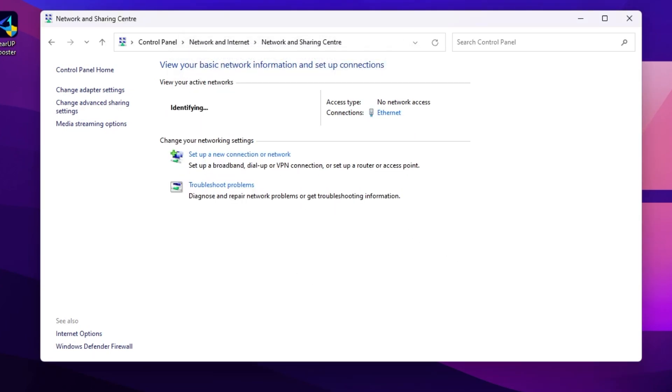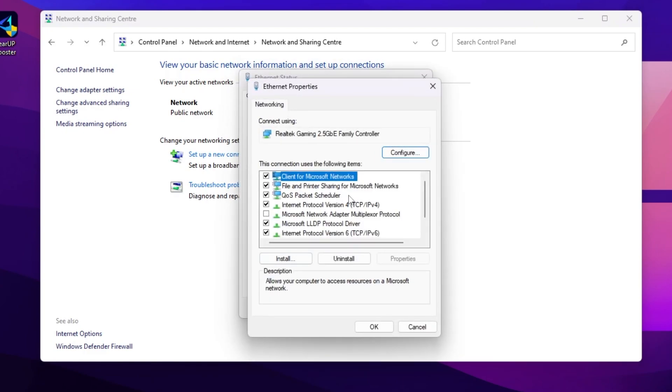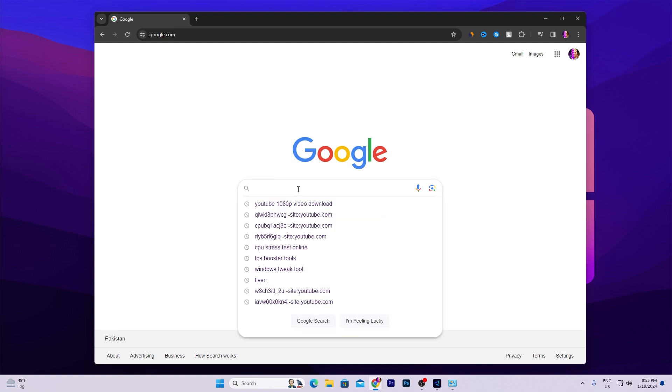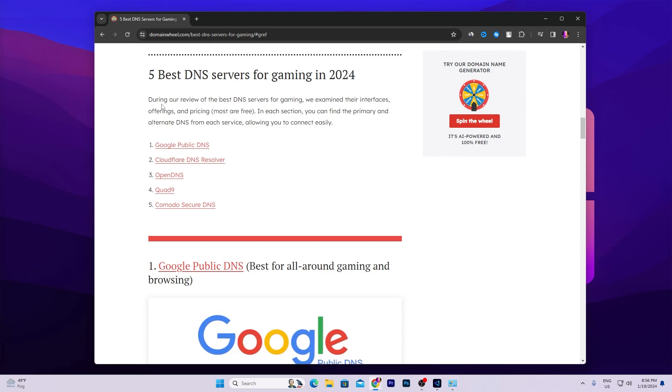Your internet will be gone for a few seconds but will be fine again after four to five seconds. Now go to Ethernet Properties again, scroll down, find Internet Protocol Version 4, and open it. You can choose a DNS server according to your need. Search online for the best gaming DNS — I found Google Public DNS, Cloudflare DNS, OpenDNS, Quad9 DNS, and Comodo Secure DNS.